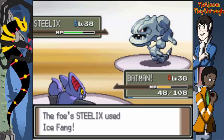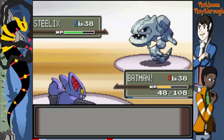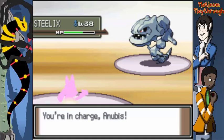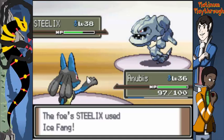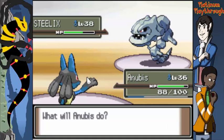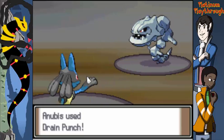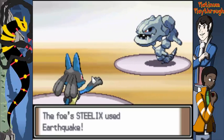Steelix is Steel and Ground type — absolutely. So let's punch the heck out of this thing. Force Palm or Drain Punch? Drain Punch. We're gonna drain some punch — I could go for some punch right now. Steelix's special defense is trash — can we hit it with Psychic? Switch to EVsaur? No — Surf! Surf will take it out since it's part Ground.